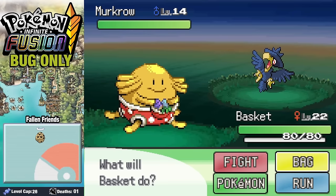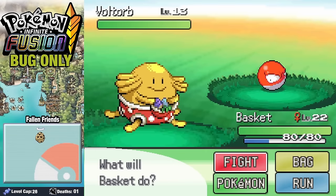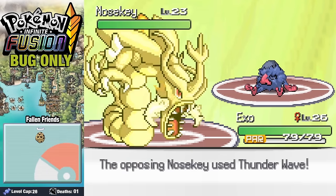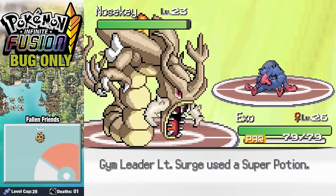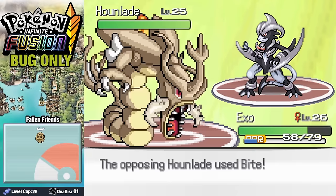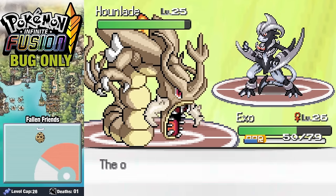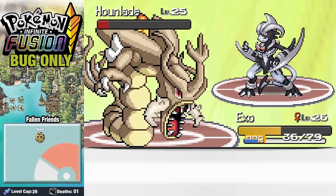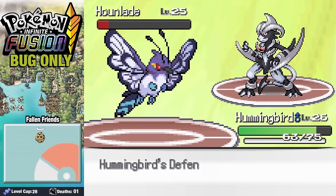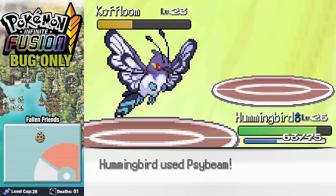We grab a Murkrow on Route 5, a Togepi egg from the Daycare, a Manky on Route 6, a Diglett in their cave, and a Voltorb on Route 11. Skipping the SS Anne, it's time to take on Lieutenant Surge and his big fighty boys. Exo comes in against Nozuki — a Thunder Wave is unfortunate but we get it down after a Vital Throw. Houndlaid flinches us with a Bite, but we manage to take it down with Vital Throw and then swap in Hummingbird for a Silver Wind KO. Coughloom goes down to a Cybeam and we earn our Thunder Badge.